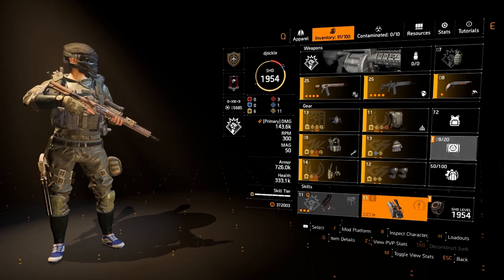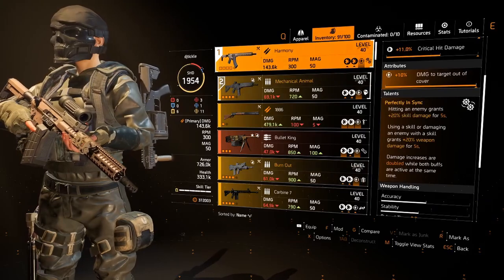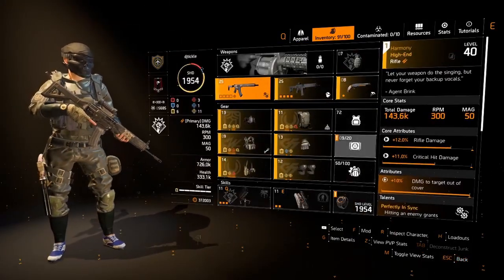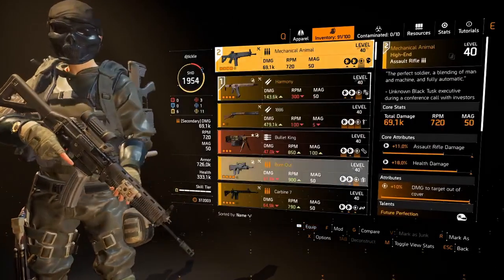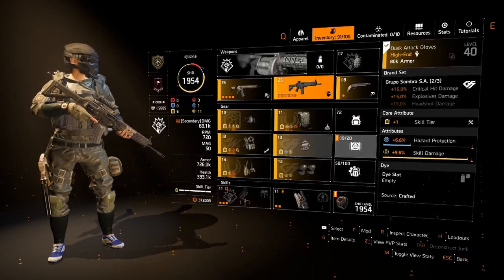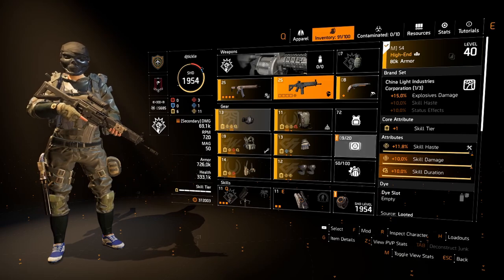A really quick overview of my build: I'm using the Harmony for some extra skill damage — it's also good for firing regularly too. I'll use the Mechanical Animal to push my skills to overcharge. Then I'm using China Light for explosive damage.